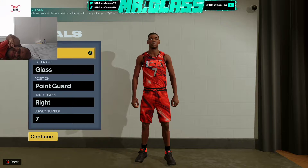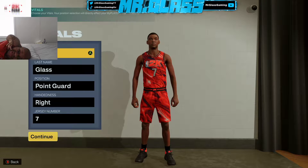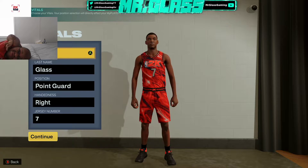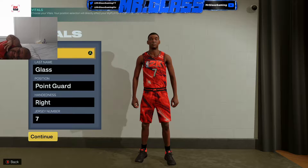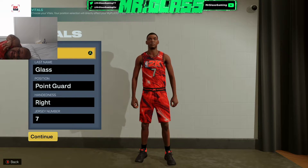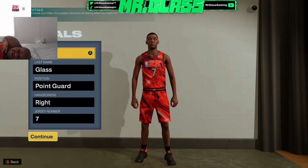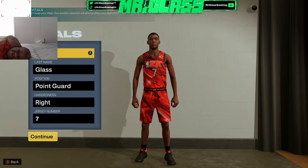This is going to be my de facto guard build on NBA 2K23. The reason why I'm going to label this the best small guard build in the game is because there's a lot of guards running around that are 6'7", 6'8". If you decide you don't want to join that and you want to go with a regular-sized point guard — like a Steph Curry, John Wall, or Damian Lillard size guard — this is the one for you.